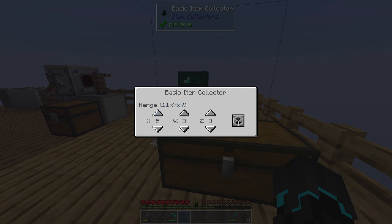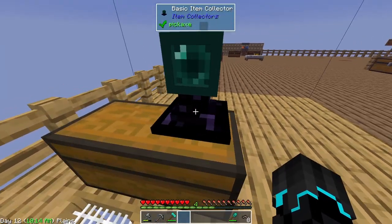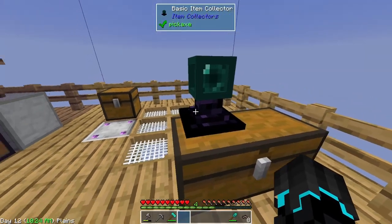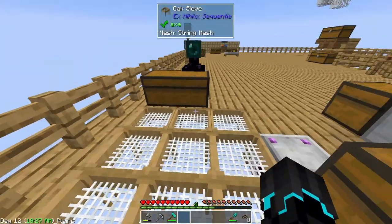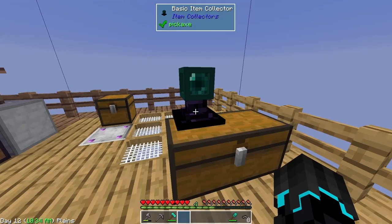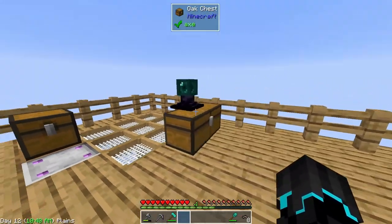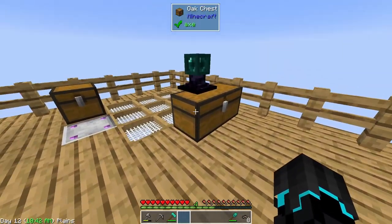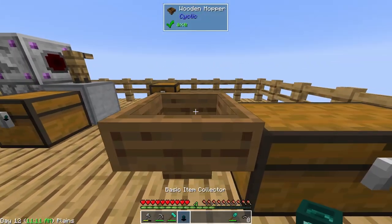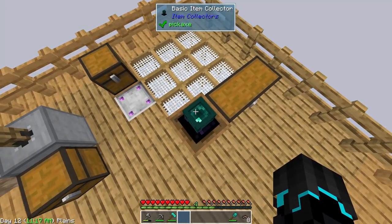I can increase the range in that direction, which I do want to do, so I can decrease or increase the load range and include this area in case an item drops here. I think it might be fine at a three actually. This is now going to automatically pick up items and put them into this chest. It might look better if I place a wooden hopper and then put the basic item collector on top of that wooden hopper - that looks a little better.